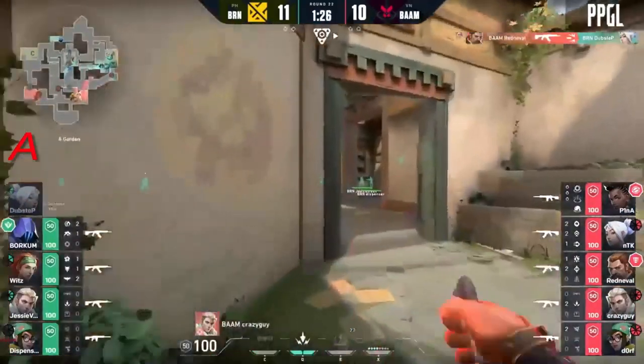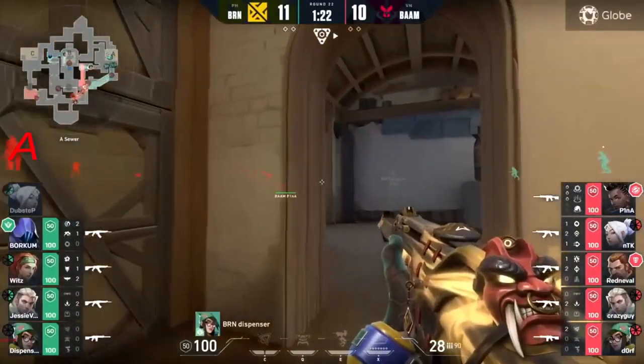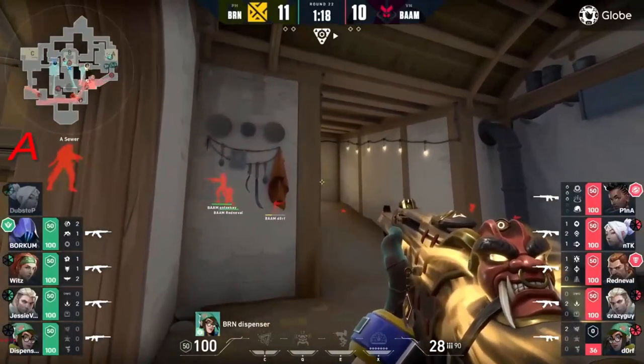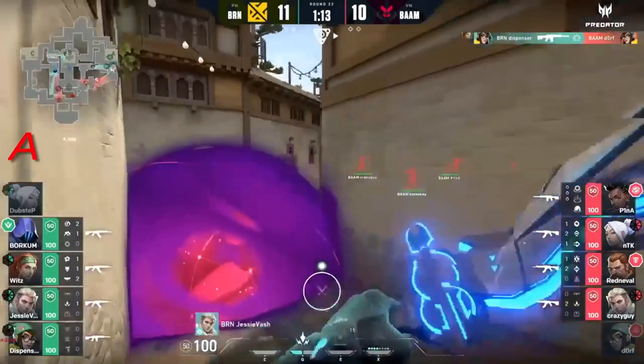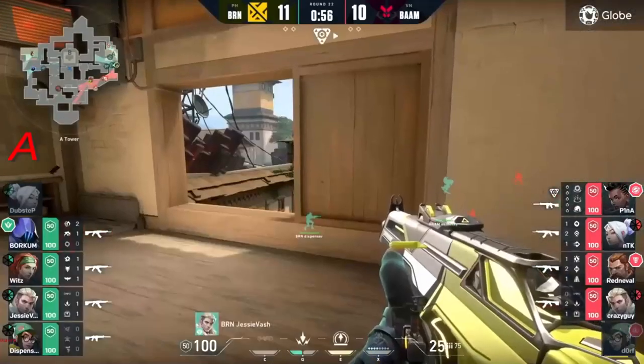Dubstep is getting tagged by that drone right there - it punishes him completely and he can't get away. They knew it. That recon dart from jesse vash - I think they just gave away the position of dubstep. There's still a discrepancy in terms of ultimates.